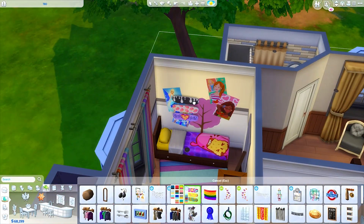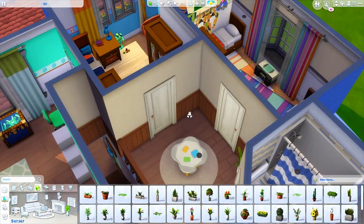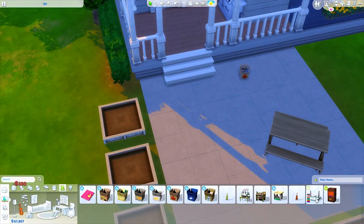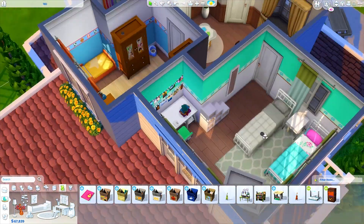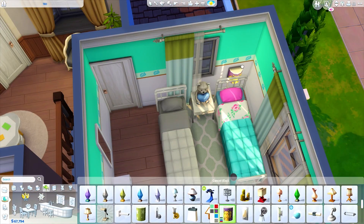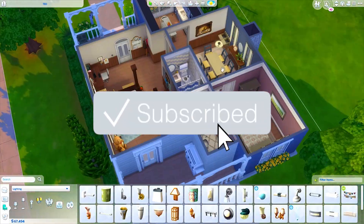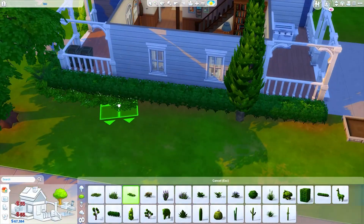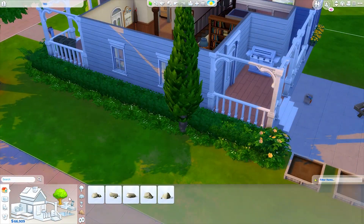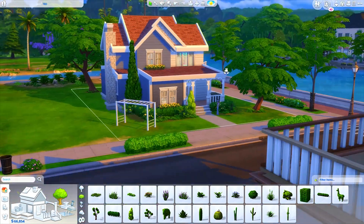I added a couple more decorations here and there. I wanted to use these skateboard wall decals in the kids room because I love those — there are so many swatches and they actually work really well as surfboards in Sulani, so I need to use that idea soon. Anyway, we're coming to the end of the video. I hope you guys enjoyed this — if you did, make sure to give it a thumbs up, subscribe, and click the bell for notifications. Thanks so much for watching — I'll see you all next time!